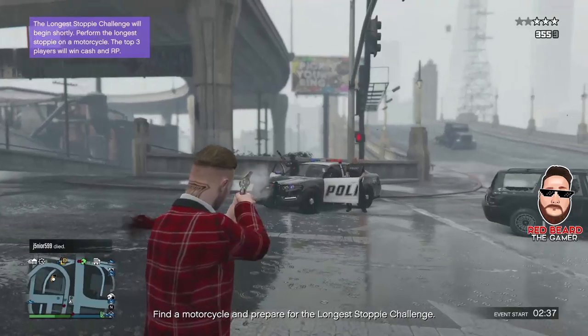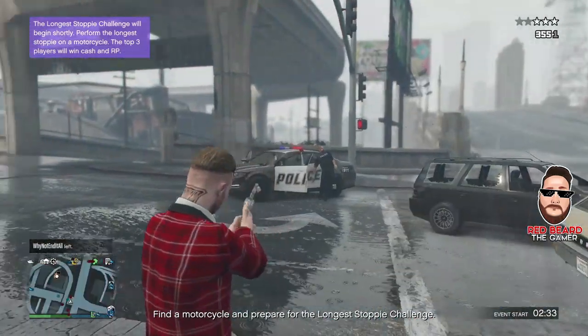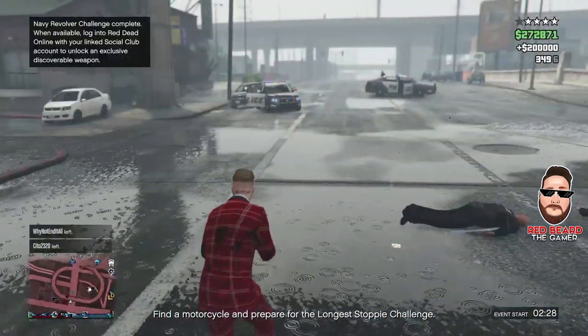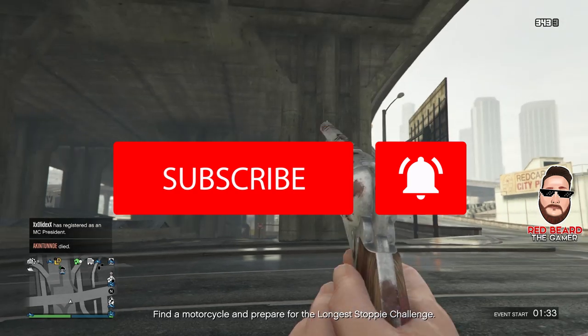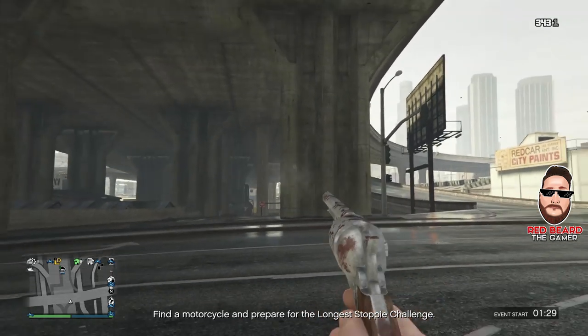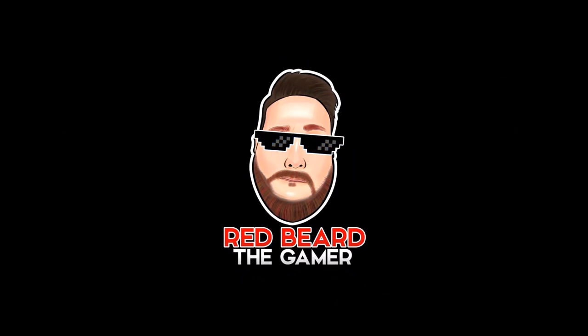That is it, guys. It's really not that difficult. Within probably 30 minutes you could do all these, especially if you just use a vehicle that flies so you can get to the locations fast. I hope this helps you guys out. If you want to stay up to date with Red Dead Online or GTA Online, make sure to hit that subscribe button and bell notification. Give the video a like — it helps the channel out. I'll catch you next time in the next video.